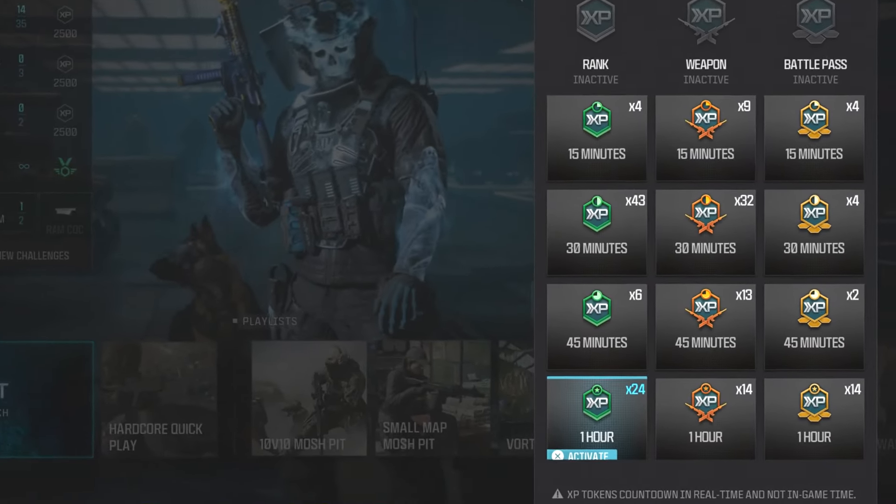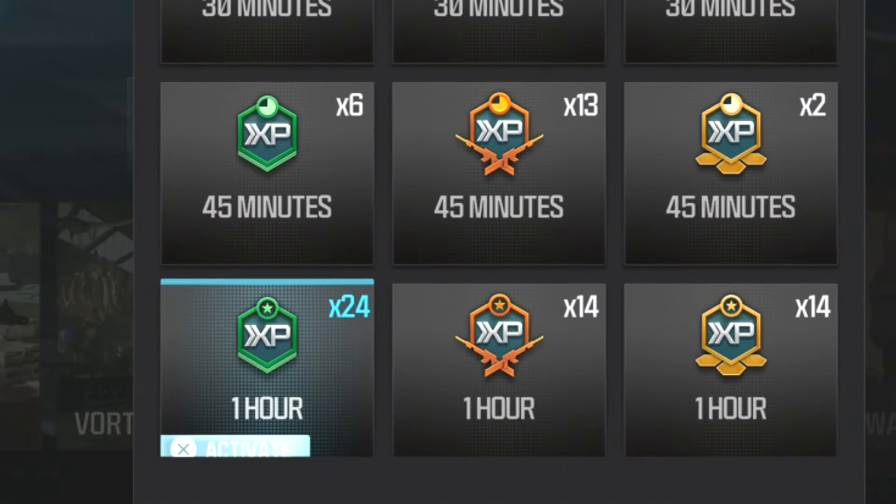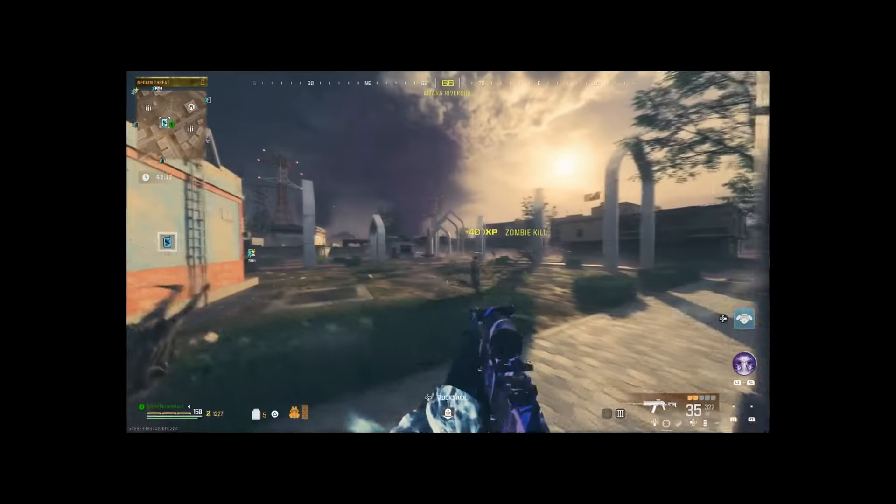Before you do any of these glitches, do not forget to activate double XP, then go into the game. You can do this in tier one, two, or three. Tier three and two will give you faster zombie spawns.